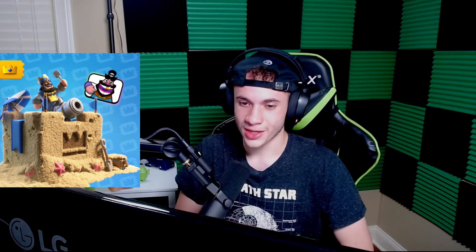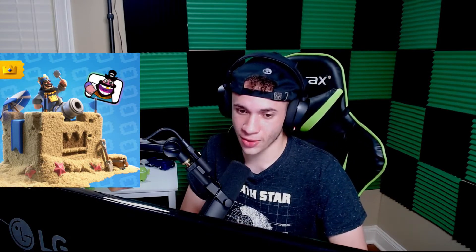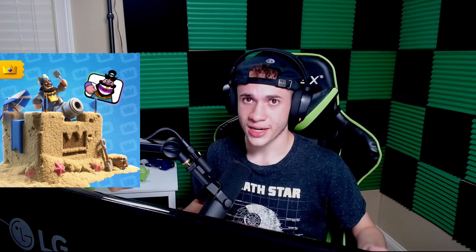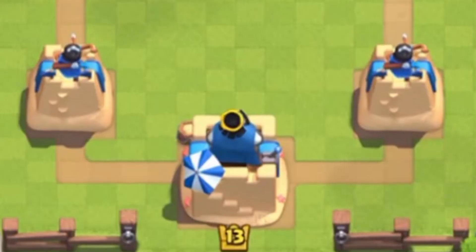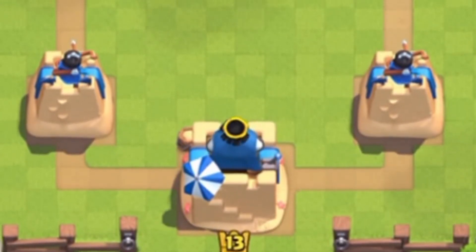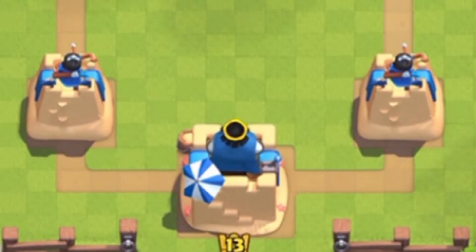Coming in at number 18 we have the Sandcastle tower skin from season 2. My main issue with this tower skin is that it really doesn't go well with any of the other arenas besides the beach-themed ones. It went well with the season 2 arena and also the season 13 arena, but apart from that it doesn't blend in. The concept is cool — a sandcastle with a little umbrella and some starfish — but it just doesn't fit many arenas.